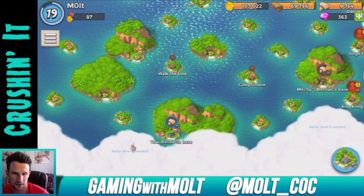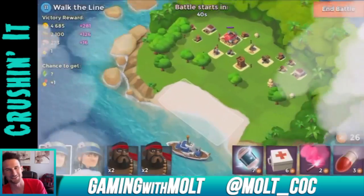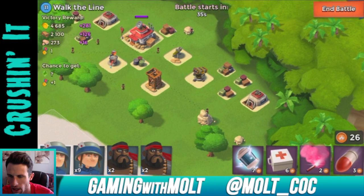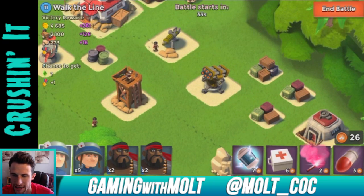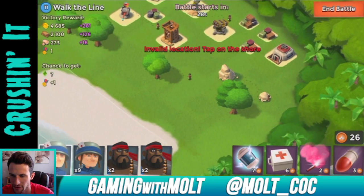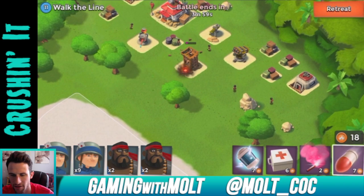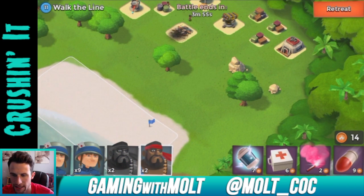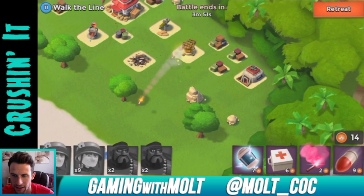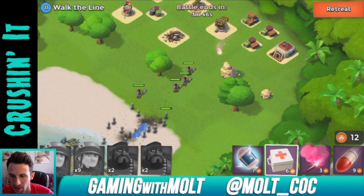We're going to get rid of some of these lower-level bases — like this level 11 one here. I'm not sure how many rockets it takes to knock these out, but I'm going to take out this sniper tower and work my way in on this side to get into that big gun — I hate those, they do so much work.